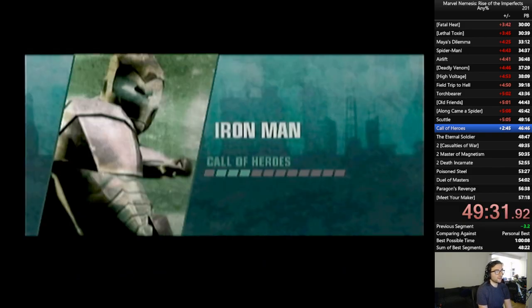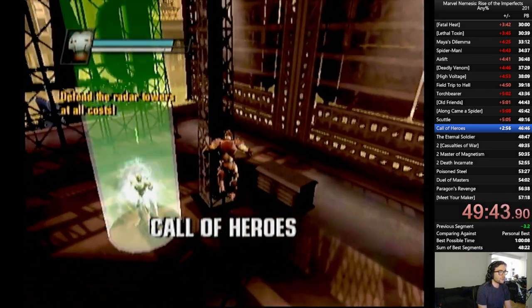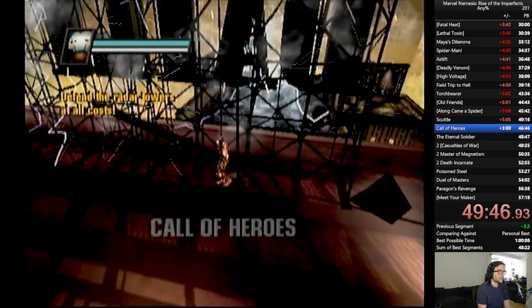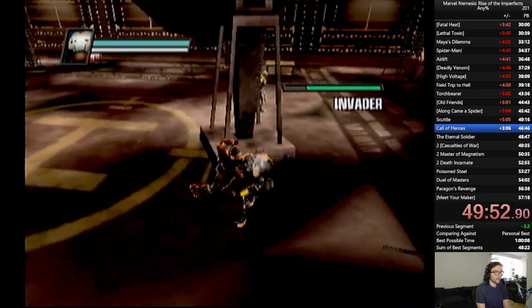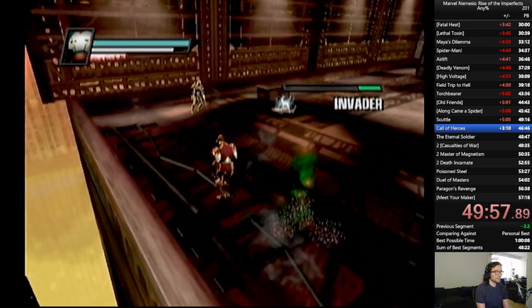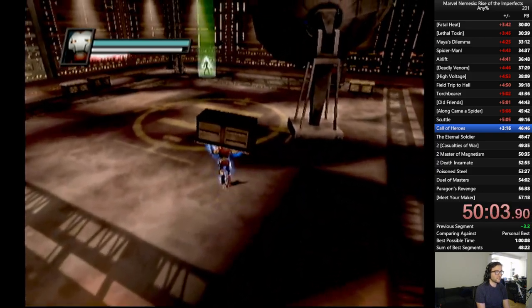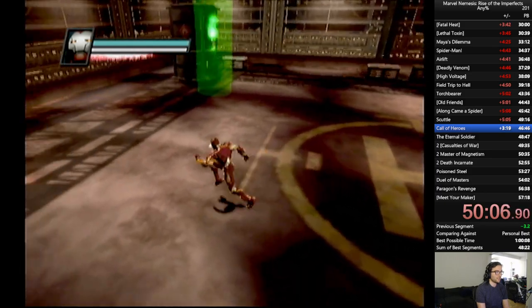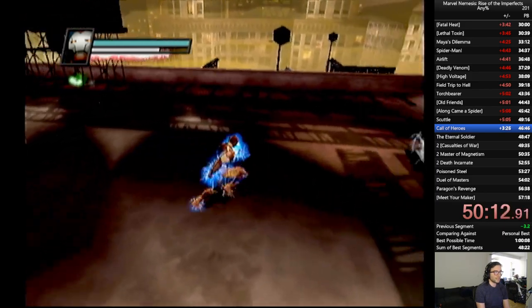Call of Heroes — we need to defend two cell phone towers. And the best way to do that is by breaking the Daily Bugle sign and committing some vandalism, because we're going to force enemies to their death. You thought only in boss fights can you influence the AI to jump off and kill themselves? Well, no — we did that in Seeking Devour as well. But we're also going to do it in Call of Heroes, and it's going to be super cool.